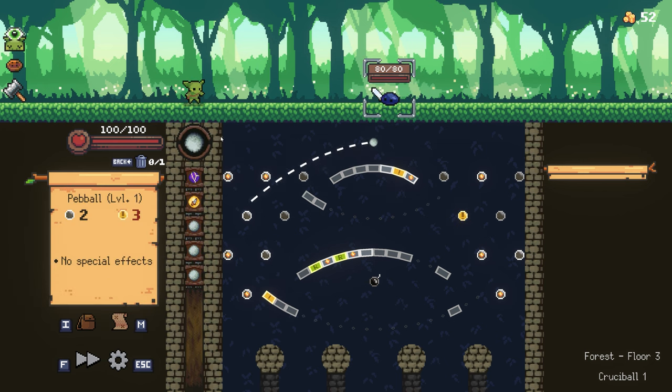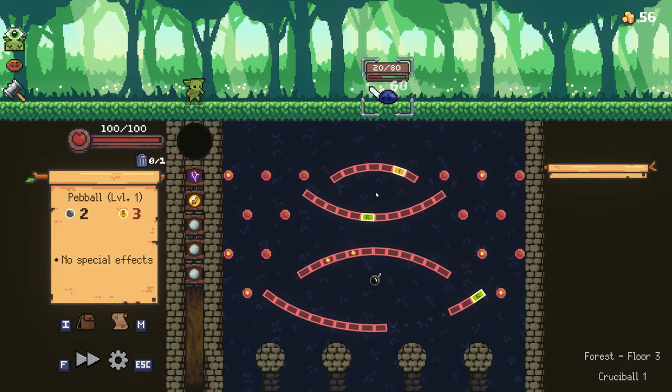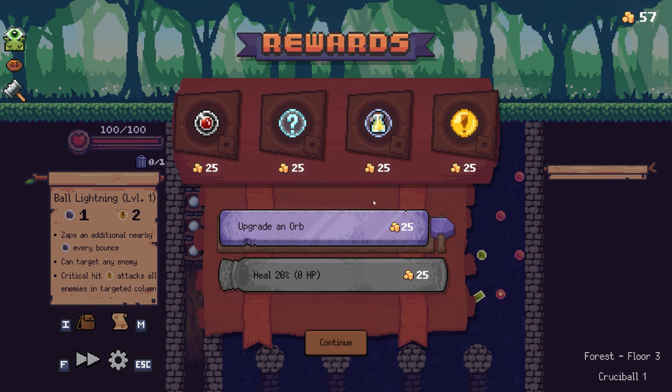Every time I run out and reload, the enemy does get a turn while you're reloading — something to bear in mind. You want to try and be as efficient as possible. Early on it's not too hard depending on the enemies, but later on you really don't want to dilly-dally. You want to be as efficient as possible in your shots. There we go — that should be enough to kill him.